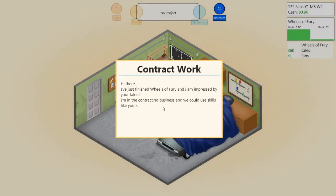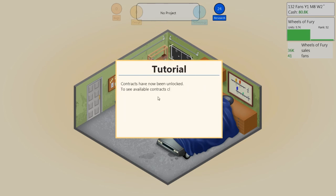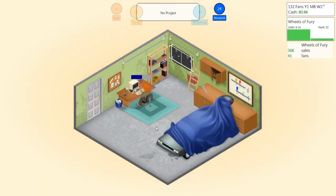A message: 'Just finished Wheels of Fury and I'm impressed by your talent. I'm in the contracting business and could use skills like yours. If you're ever short on cash, just let me know and we'll see if I have some work for you. — Jason.' Contracts have now been unlocked. To see available contracts, click anywhere on the screen to bring up the action menu. I'll wait until the research is done before checking them.